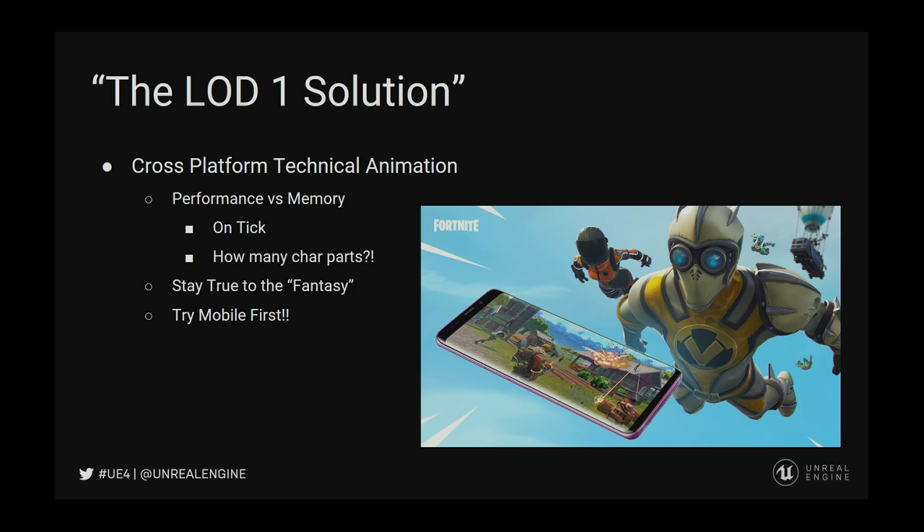Stay true to the fantasy. When we put a pickaxe in the store — there is one with a WWII character skin, a P-51 Mustang engine on top with a propeller that rotates constantly based on physics — it is physics-based on how you lean it, so it kind of catches itself — and effects that make it vibrate and spew sparks and smoke. It is super cool, and you want to play with it. But if the kids on Android cannot see that, we are losing something in the fantasy of having that real object doing what we designed it to do. We try our best to stay true to the fantasy of these characters.